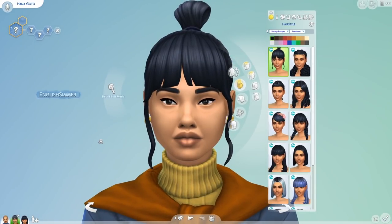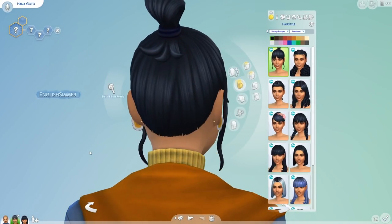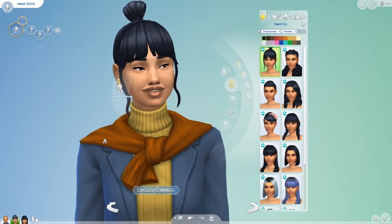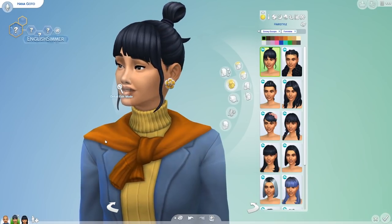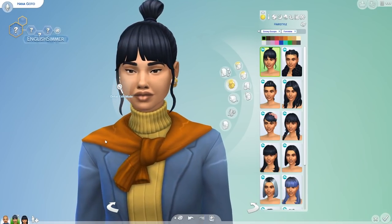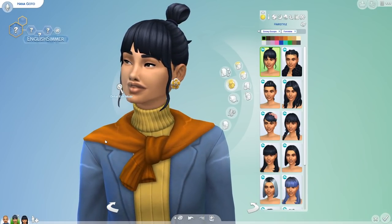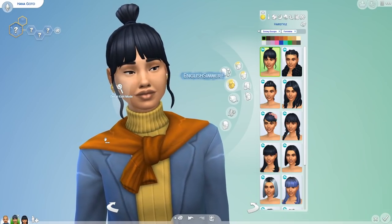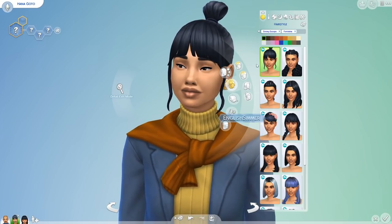Moving on to the actual Create a Sim assets — we're gonna do the feminine framed sims first. So we have 13 new hairs, 3 new hats, 2 new head accessories, 4 styled outfits, 11 tops, 6 bottoms, 11 full body outfits, 2 accessories, and 9 shoes.